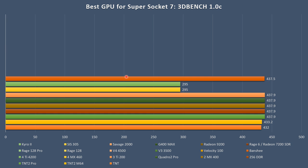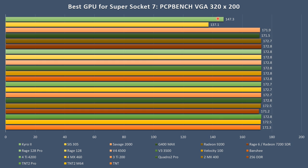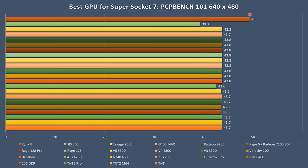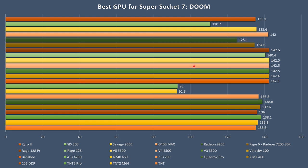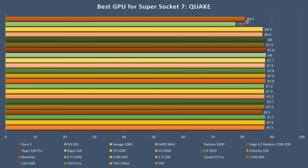Looking at DOS benchmarks — the Cairo 2 and SIS 305 are a little slower in the main tests. In PC Player Bench, same story. But in 640x480, the Cairo 2 is actually the fastest card — very interesting and definitely something to check out. In Doom, the SIS 305 loses some frames but the Cairo 2 is up there with the other cards. In DOS Quake, the Cairo 2 and SIS 305 are a little bit behind the rest.